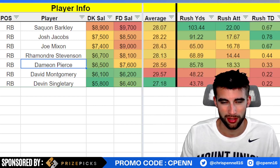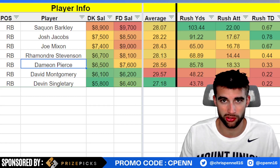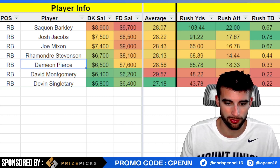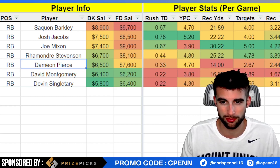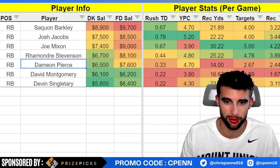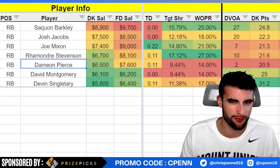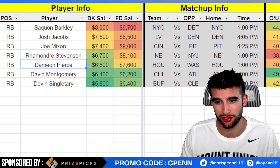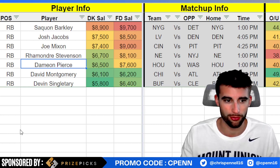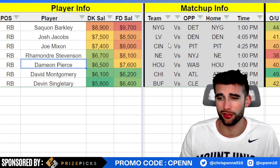Josh Jacobs at $7,500 — he's always kind of a boring play, but if you're looking for volume he's definitely playable. He's been pretty good at scoring touchdowns this season, very efficient at 5.2 yards per carry, getting close to 100 rushing yards per game, and has gotten more involved in the passing game — 12% target share, about four targets per game. Denver is kind of mid-pack versus the run — 20th DVOA, 15th versus fantasy running backs. Last time Jacobs faced Denver he went absolutely off, so at least he's excelled in this matchup before.